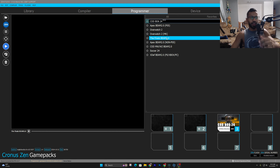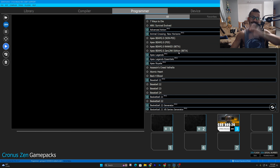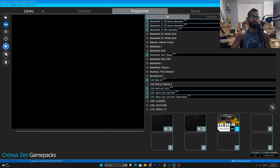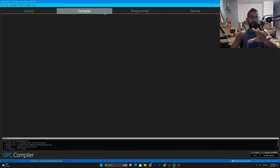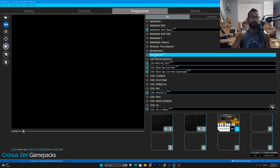What is going on everybody? Today in this video we're going to talk about how to set up the brand new COD BO6 24 Pro game pack. This is completely free to download and add to your Cronus. Make sure your Cronus is up to date. Go over to the programmers tab, scroll down a little bit, and you'll see the new COD BO6 24 Pro.